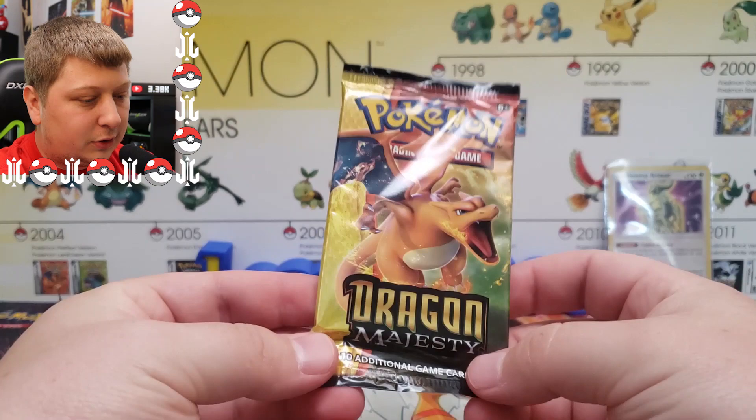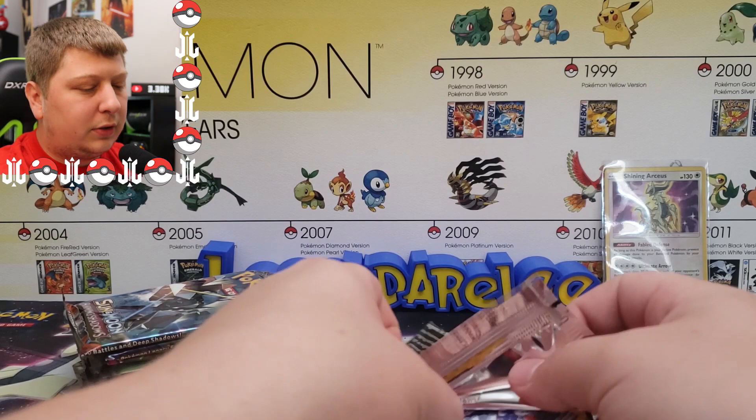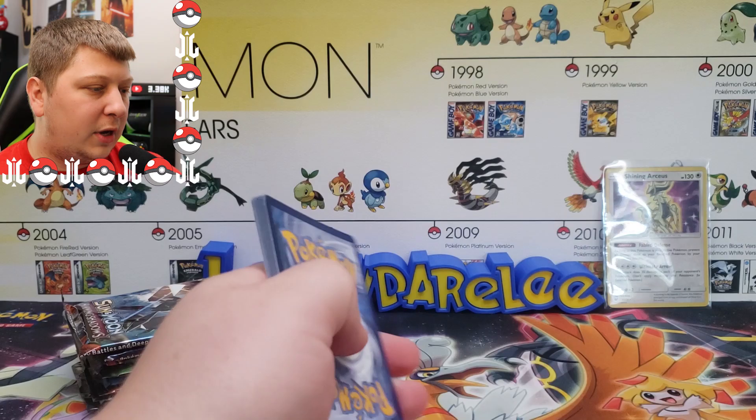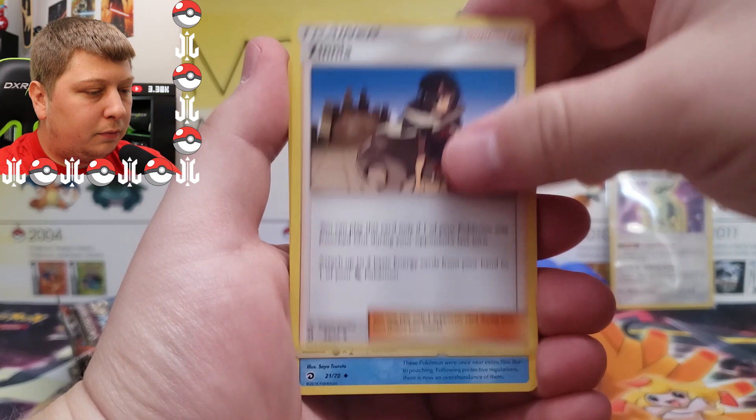Next up, we have Dragon Majesty. We got a Charizard on the front of this one. All these are just random packs I've had in my collection that I've found throughout the years. I pretty much paid retail for all these packs. I know they're worth a little bit more now these days, but I paid traditional standard $4 to $5 for each of these. We got a Fairy Energy — that's a little throwback, we don't have that anymore in the Sword and Shield era.